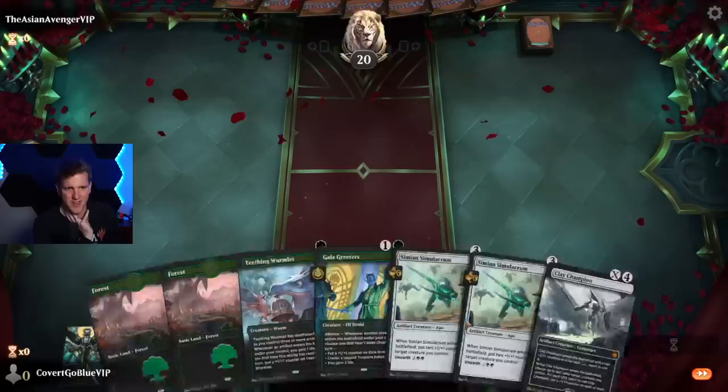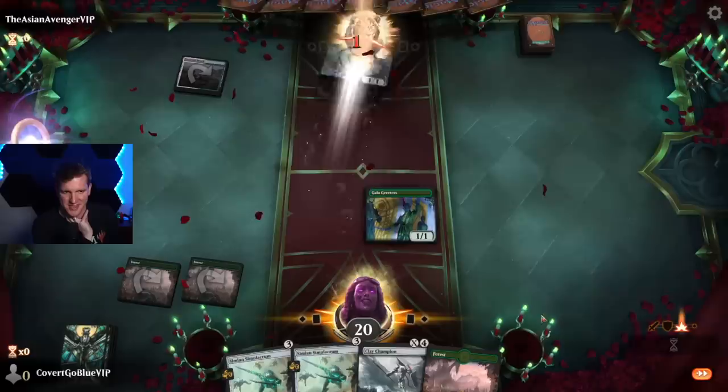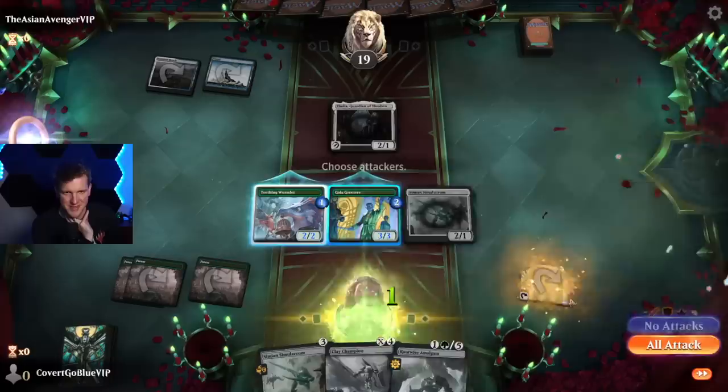We're up against Asian Avenger on the play — Asian Avenger loves control decks. Looks like I have to be the one that brings it to him this time. But this hand is amazing and exactly where we want to be. We'll make a treasure — that's two things — so this will be a 3/3, and we'll put counters here.